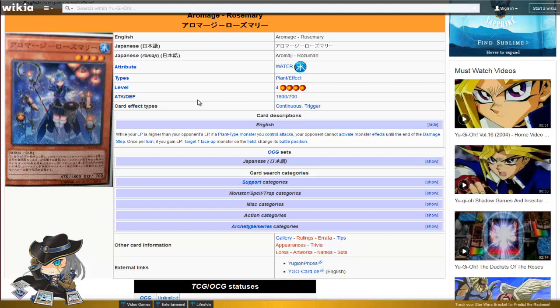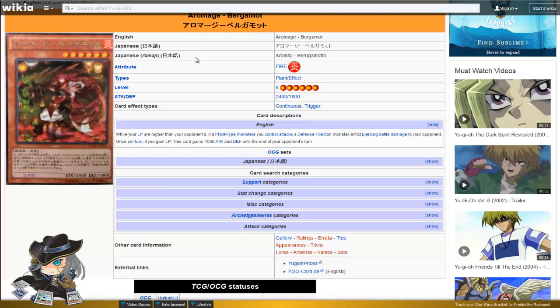The other effect — the janky one — is once per turn, if you gain life points, target one face-up monster on the field and change its battle position. It might just prevent your opponent from taking damage, but it might help you kill the card. Here's where it comes in: if you control Rosemary and Bergamot, while your life points are higher than your opponent's, if a plant-type monster you control attacks a defense position monster, inflict piercing battle damage to your opponent. So there's always the ability to inflict damage in this deck — they've thought it through.